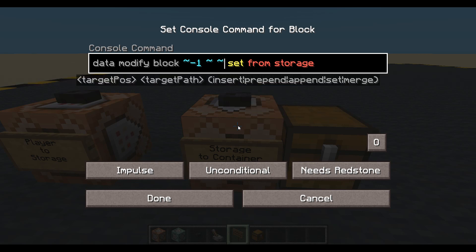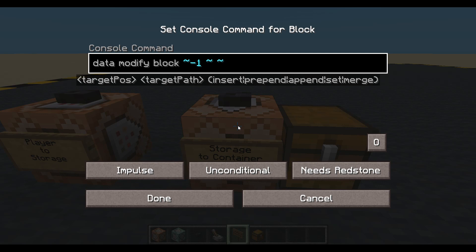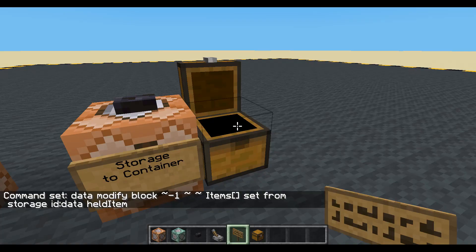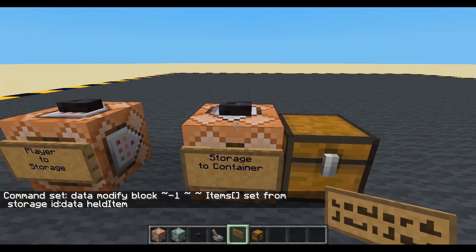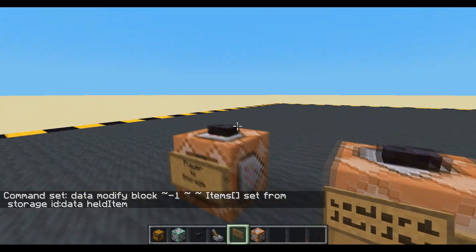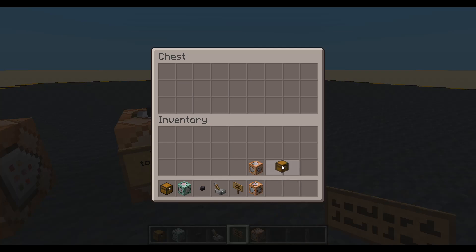Data modify the block, one to the negative X. And we want to modify its items list. And we'll set from storage ID data, and we called it held item. Done. Nothing in there — there's our command block. Let's change what's in our first slot. Let's put a chest in our first slot. Save the item, put the item in there. There's our chest.